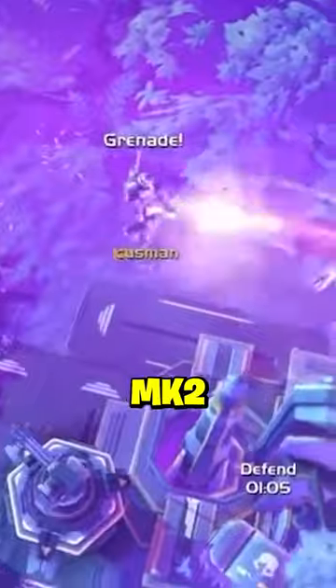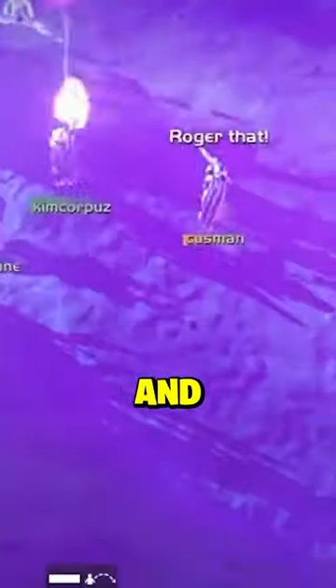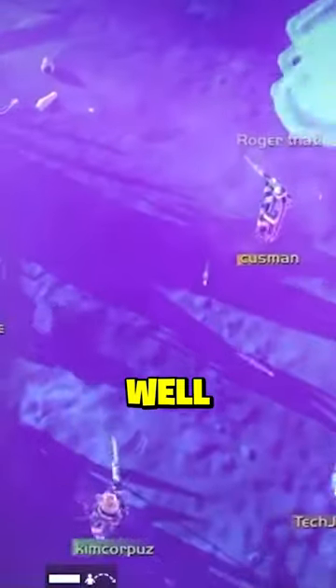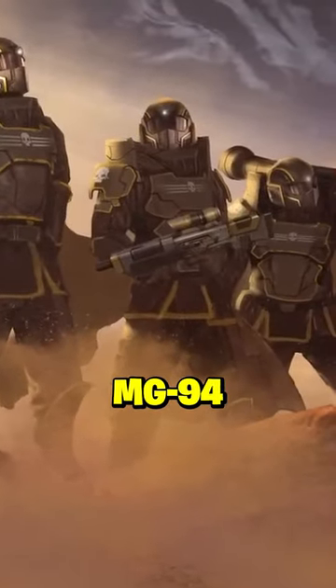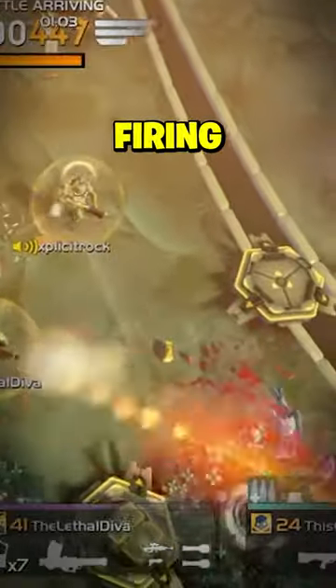By upgrading the MG94 to Mark II, its magazine capacity increases from 150 to 250, and its overall stability increases as well. Upon upgrading to Mark III, the MG94 is made lighter, thus allowing the Helldiver wielding it to move around while firing at targets.